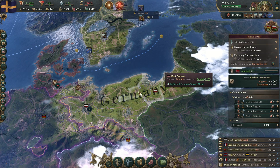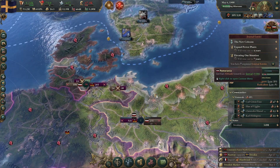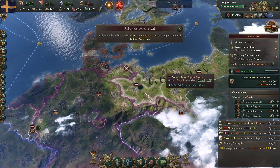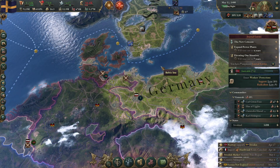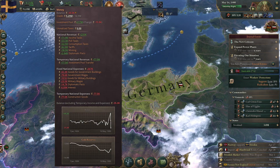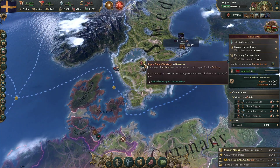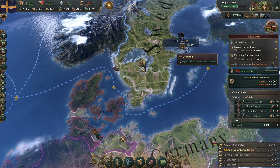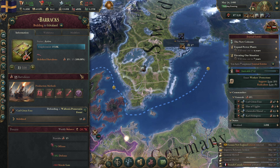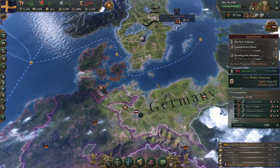That looks like North Germany — or Revolutionary Germany is doing a little bit better on the war support side of things. Looks like they'll get here in a little while. I think once this war is over — you can see that's a massive drain on the economy — once this war is over, I think we'll start a good shortage in barracks. What are we short? Shortage of artillery. We're building stuff here as fast as we can. The war kicked off just a little bit sooner than I was hoping for.